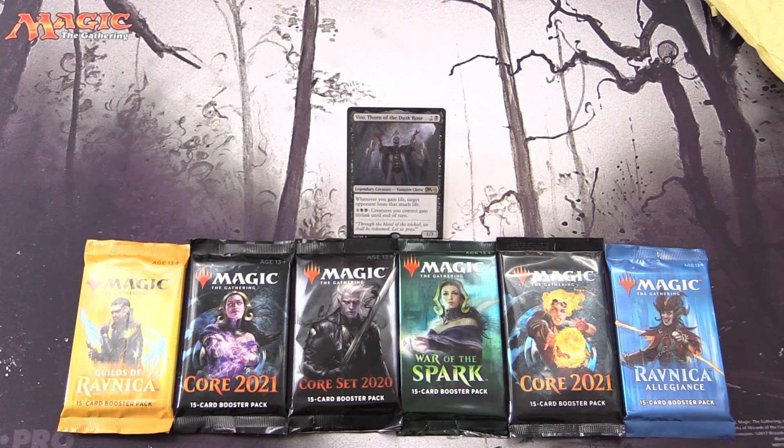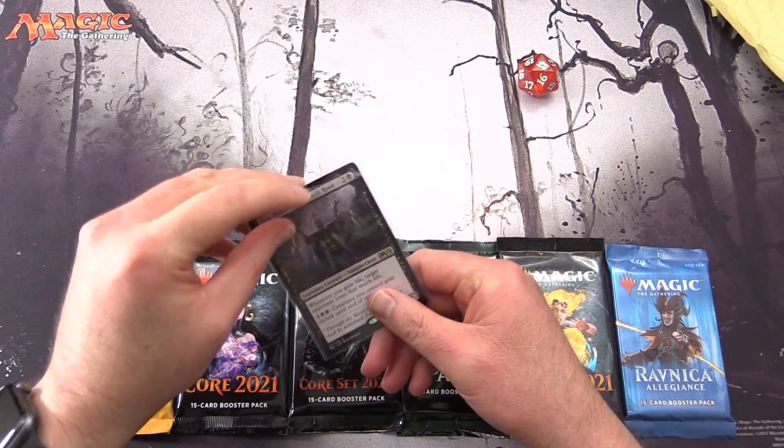Today on MTG Unpacked, it's time for another Commander Snack. This is the series where we highlight a different legendary creature each episode. We go hunting through the packs looking for creatures of the same tribe — we're not really concerned with the Commander's color identity or any special abilities, purely looking for those creatures.